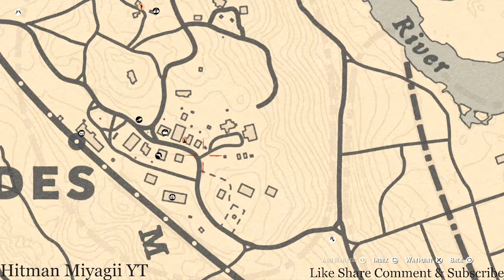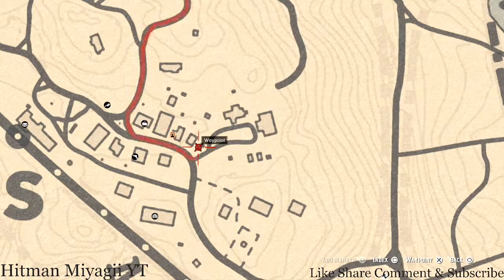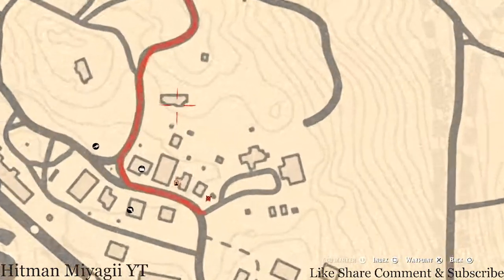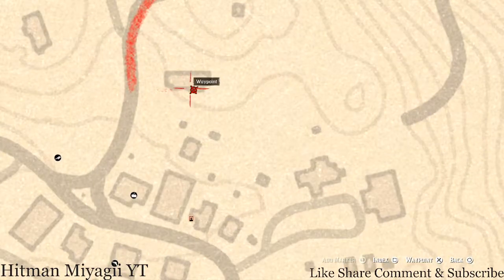A couple more tarot cards: right here next to the sheriff's station there's a table, and on that table you'll get a Six of Cups tarot card. Right here at this location there's a Nine of Pinnacles tarot card inside this little room - come over here to this little room and on the work table you'll see the Nine of Pinnacles.